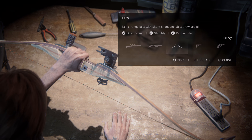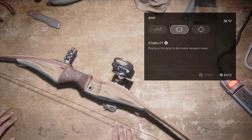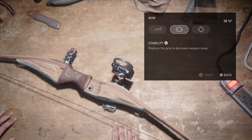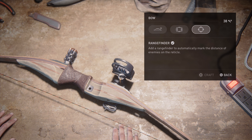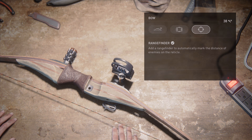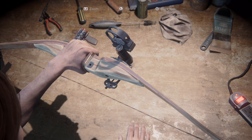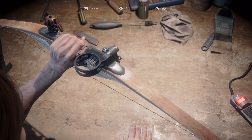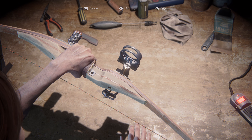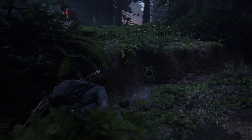Next up we have the Bow, which is unlocked several hours into Ellie's storyline, and it has two ammo types: standard arrows and explosive arrows. This is an extremely useful weapon on the higher difficulties, because when you kill an enemy with an arrow you can actually reclaim it and get your ammo back. Since ammo is a big struggle on that difficulty, that's very useful. The explosive arrows are obviously extremely powerful and you can take out groups of enemies in one shot. The only downside is that arrow drop can get in the way, and it's a little hard to use when first starting out.